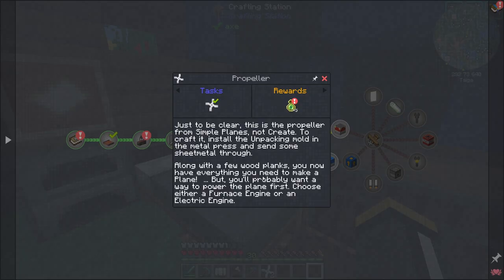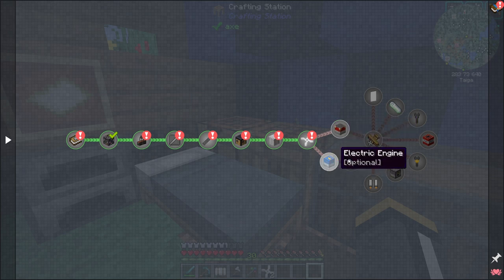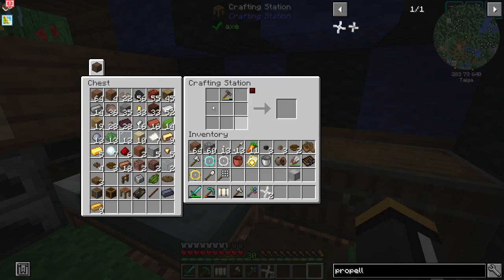Along with a few wood planks, you now have everything you need to make a plane, but you'll probably want a way to power the plane first. Choose either a furnace engine or an electric engine. If we want to follow the quest tree, the plane is later — first we have to make an engine. There's two ways we can power our plane: a furnace engine or an electric engine. I'm going to choose a furnace engine for now. I would eventually like to use the electric engine, which allows us to use RF. The furnace engine allows us to use coal, which we have in limited supply. RF we have in a kind of unlimited but slow trickling supply. But it needs a lot of redstone — and that is one of the reasons I want a plane, because I need to fly far away to get redstone. So we are going to start with the furnace engine today.